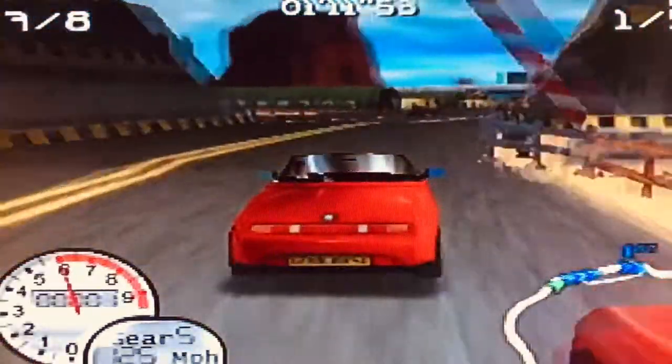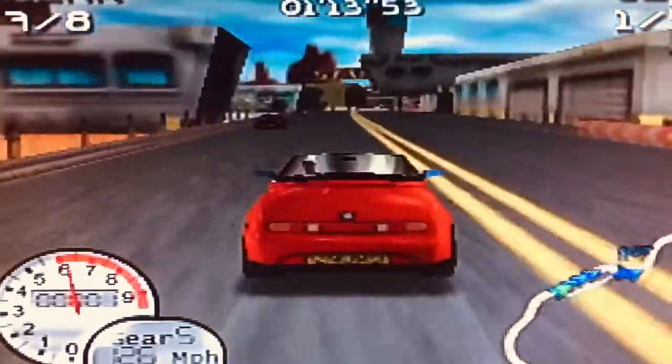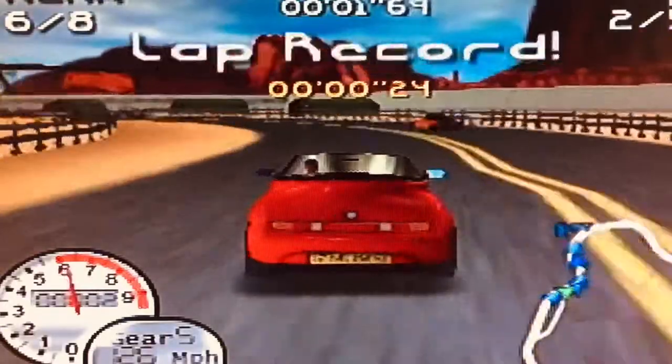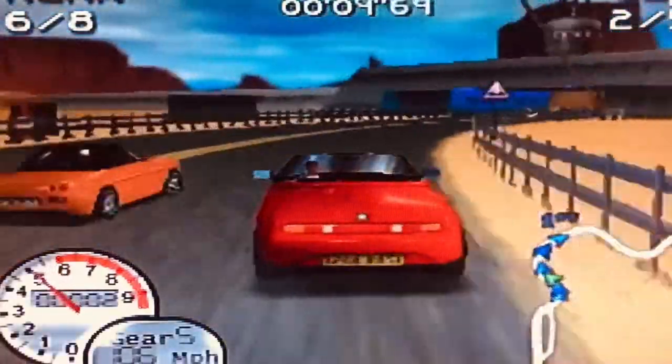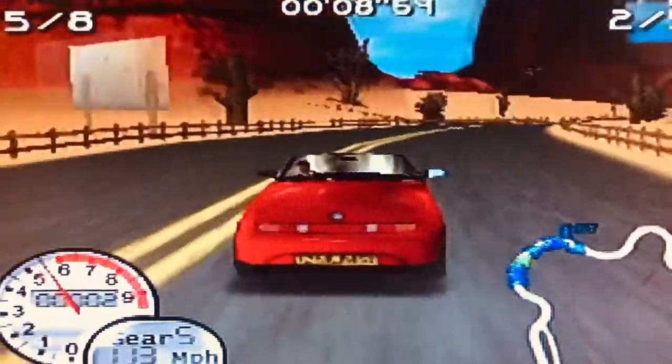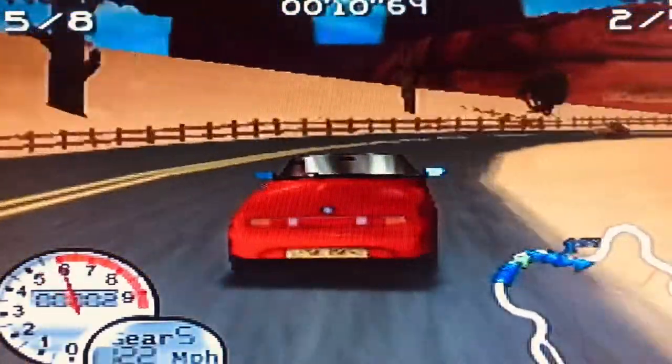Next, I want to touch on the controls of this game. When you start off, you can choose automatic or manual transmission. Sadly, there's no power slide button in this game, which means that you absolutely must use your e-brake to drift around many of this game's sharp turns.